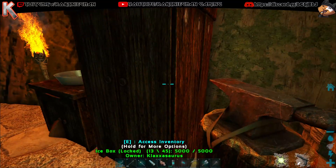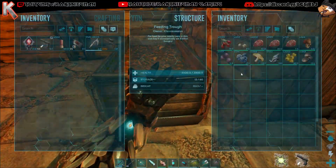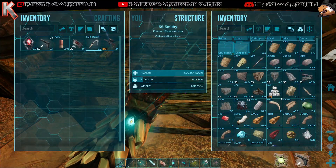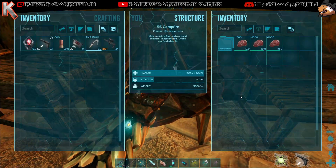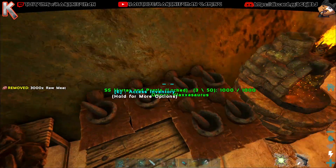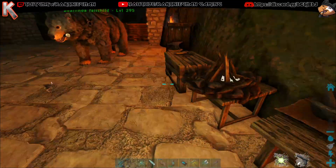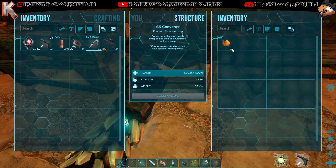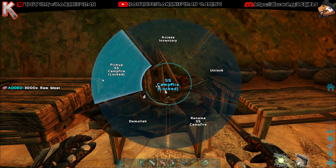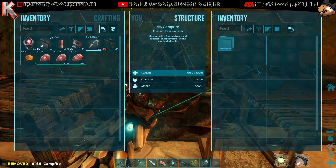What happened to all the meat that I just had in my hand? What the hell just happened? The stuff is disappearing. Oh wait, I think I know what's happening. I figured it out. I put the campfire on top of the SS converter and I was opening the SS inventory instead.